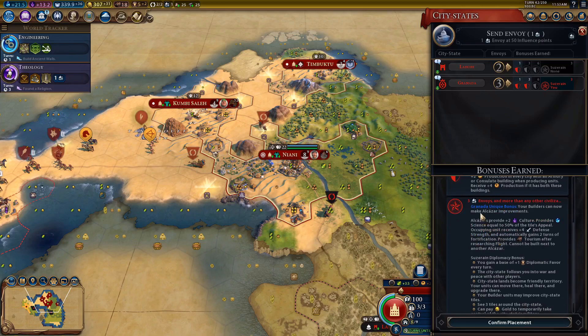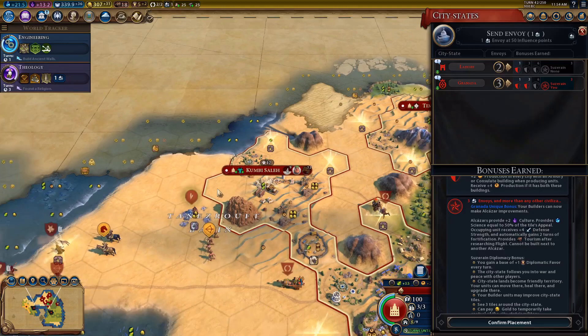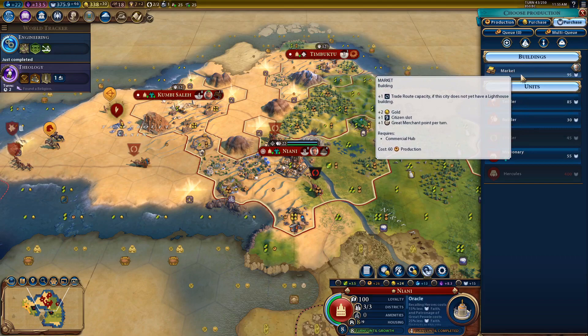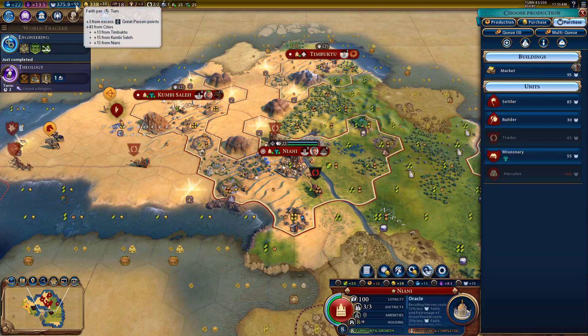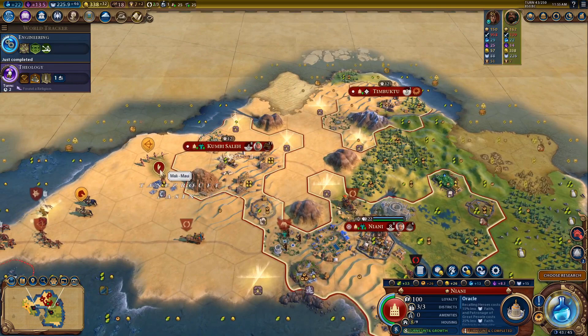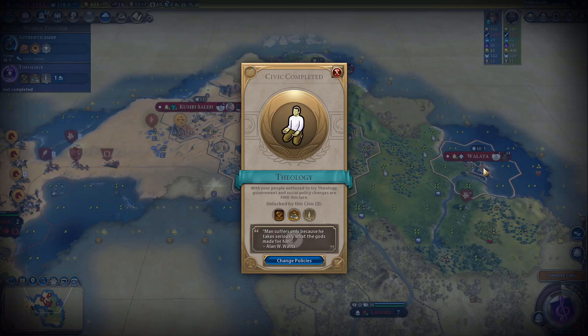We finished building Maui so we can now run him around and start upgrading these tiles. We now have a silver tile on what used to be a flatland desert tile — when our city grows here with Petra we'll be able to improve it, making these tiles even better than normal Petra tiles. We can now start building Petra, which only has a 12-turn build time because we're getting nine production from our holy site. We also have suzerainty of Granada, letting us build Alcazar improvements which provide plus two culture and science equal to appeal.